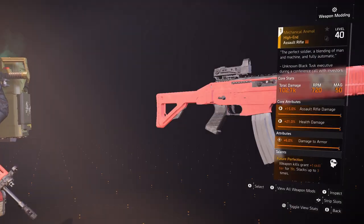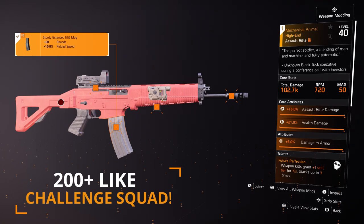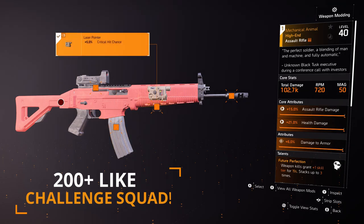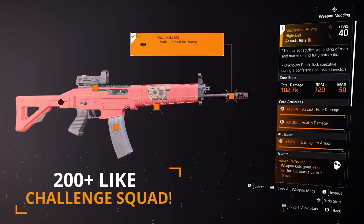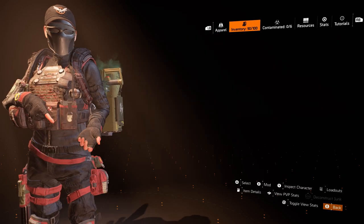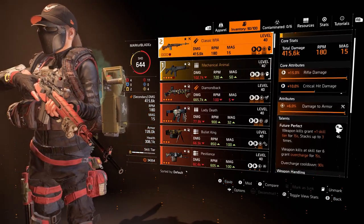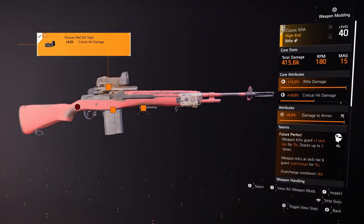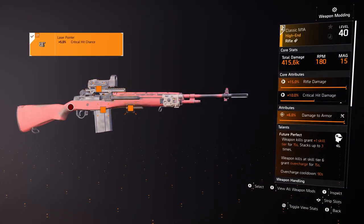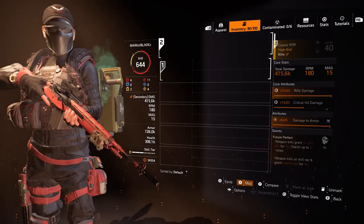Moving on to the attachments. For the scope, we have 5% critical hit damage. For the magazine, we have +20 rounds with -10% reload speed. For the laser pointer, 5% critical hit chance. On the flash hider, we have critical hit damage. For the secondary, I'm running a Classic M1A and have Future Perfect rolled on there as well. Attachments are 5% critical hit damage, 5% critical hit chance, and an extra five rounds in the mag.